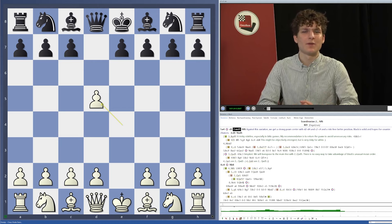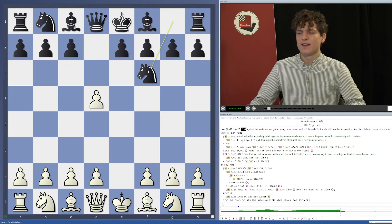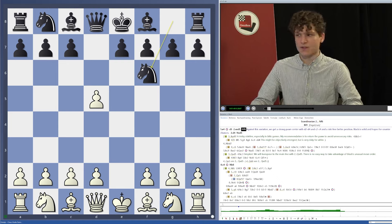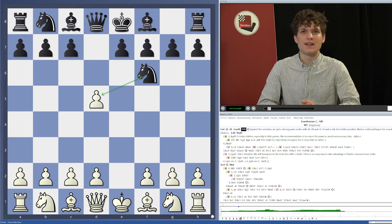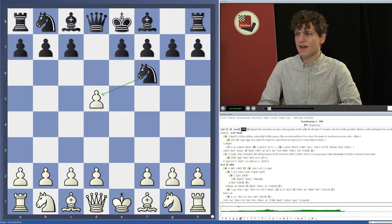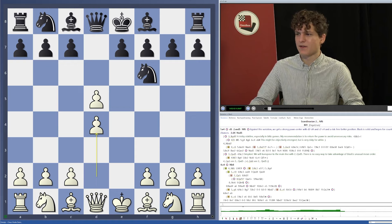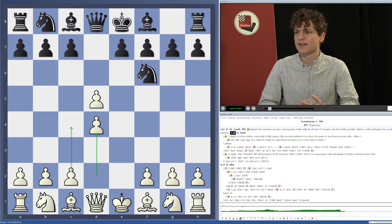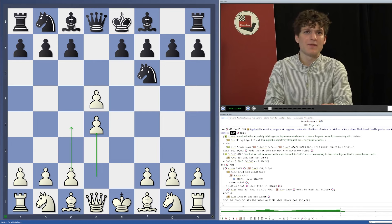After d5, the first obvious move is to take the pawn — our e4 pawn was attacked, so we take on d5. In this video we'll deal with the move knight to f6, which is not the main line. The main line is queen takes d5, which we'll deal with in the next two videos. After knight f6, black's idea is to take back on d5 with the knight. Our main idea is to get the full pawn center by playing d4 and c4.